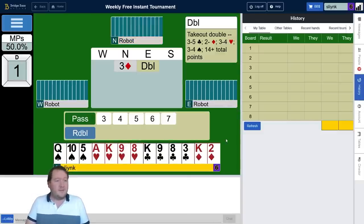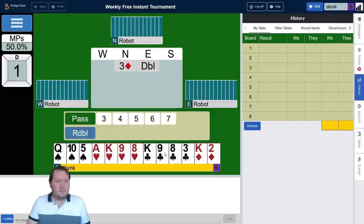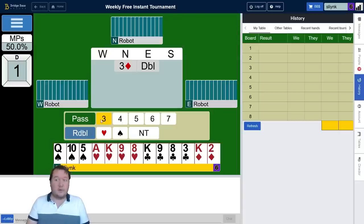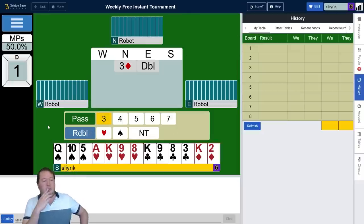So here I got a flat 15 and my partner preempts three diamonds. Three or four choices pop out to me. I could bid three no trumps. I could pass, or I could redouble. After I pass, I can still double the opponents. After I redouble, I can still double the opponents. So they're all choices.